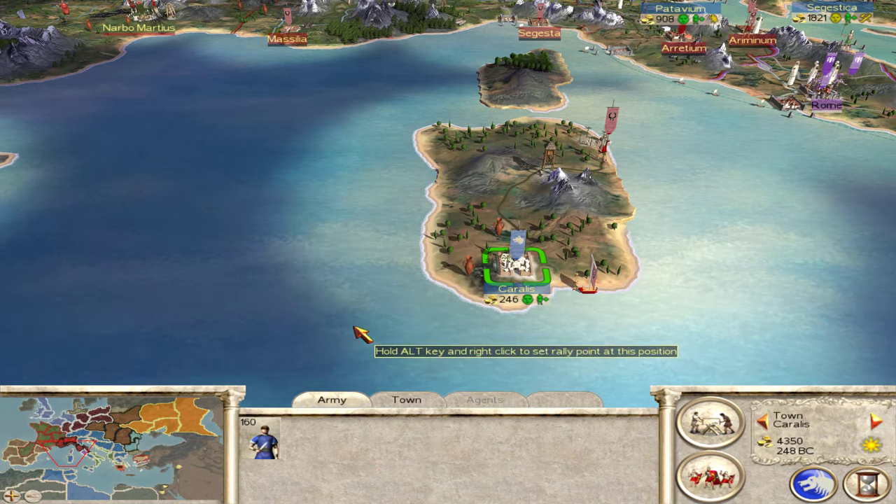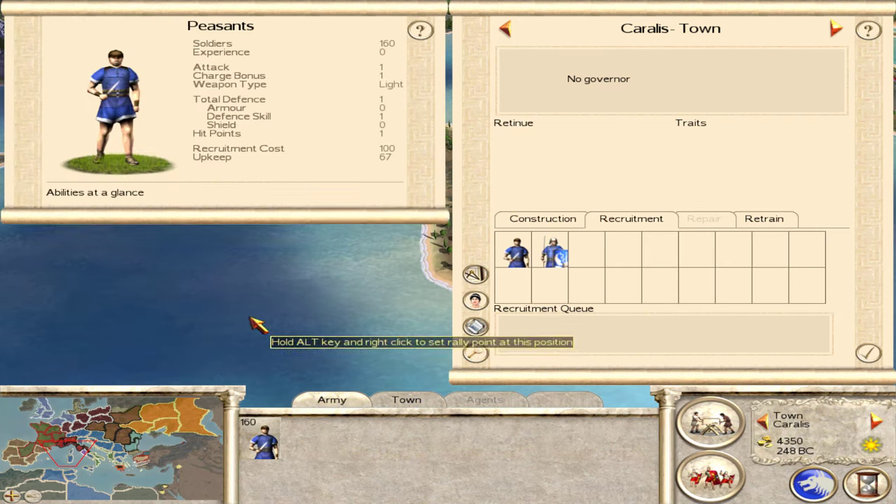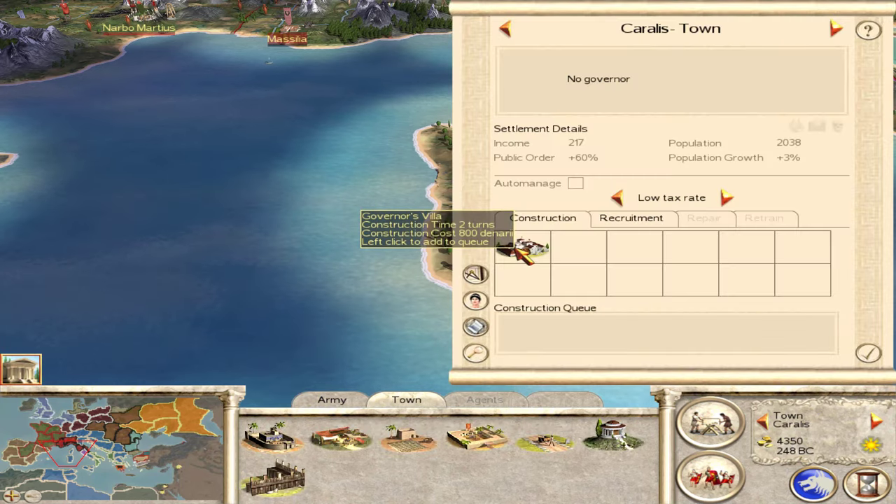So if I look at the population, we're at 1878. If I disband this army over here, we can now get the Governor's Villa.